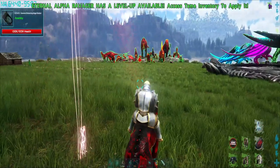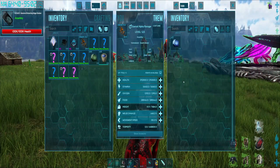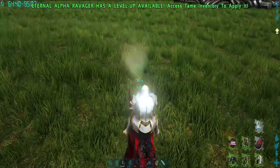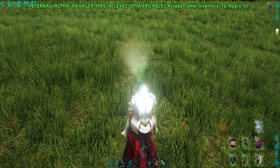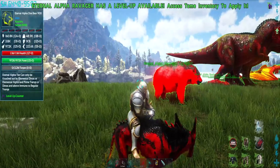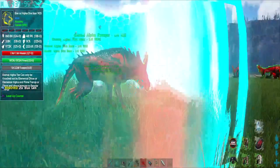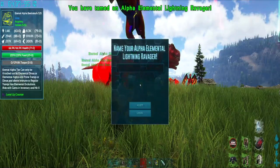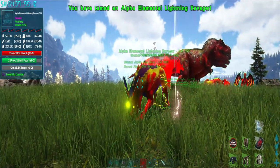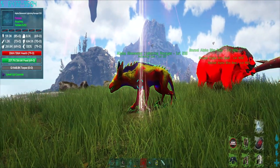Next we are going to do the lightning version of the Ravager. You have to have the correct gems in its inventory. Mount the creature, make sure it's got a saddle, press X — it will then evolve. And it's now evolved into the lightning variant. You've got the alpha elemental lightning Ravager.